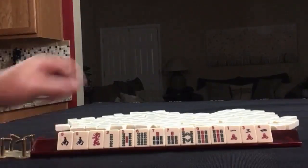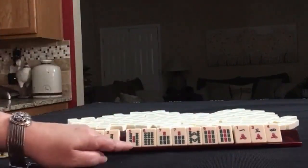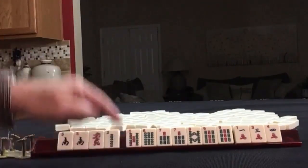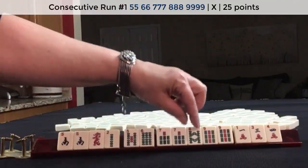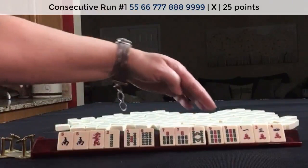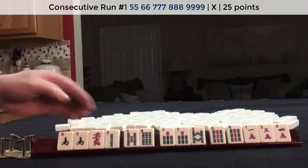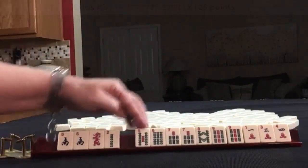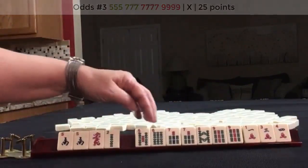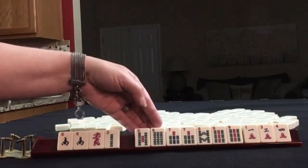If these were my tiles, I think I would play 5 through 9 — there's a hand right there, no gaps. 5, 6 pairs; 7, 8 pungs; kongs. We need to build up, but there are no gaps. We might be able to play 5, 7, 9 if the 6 doesn't come in, because we need to make pairs out of that.